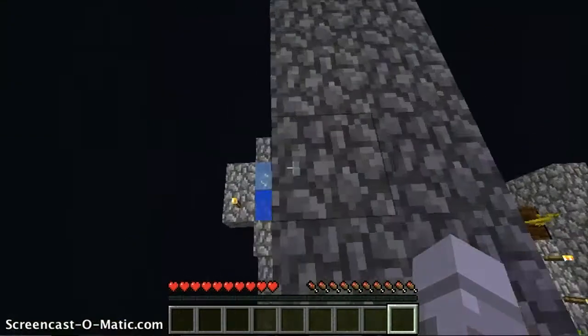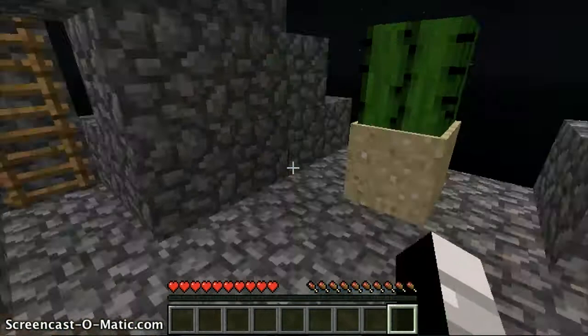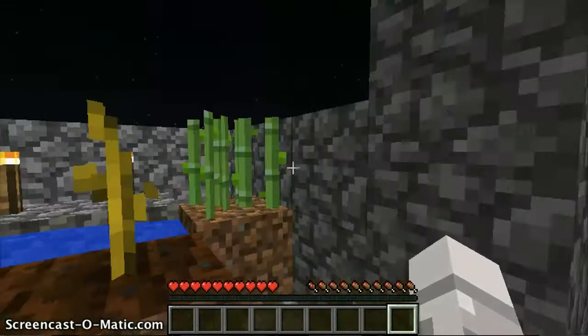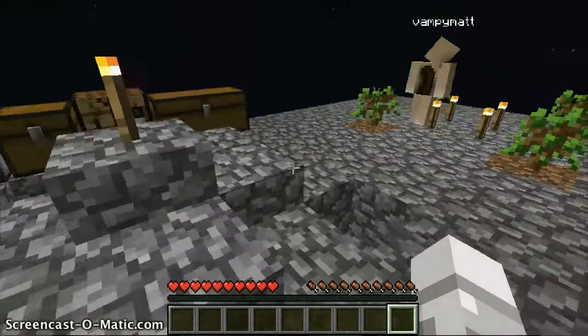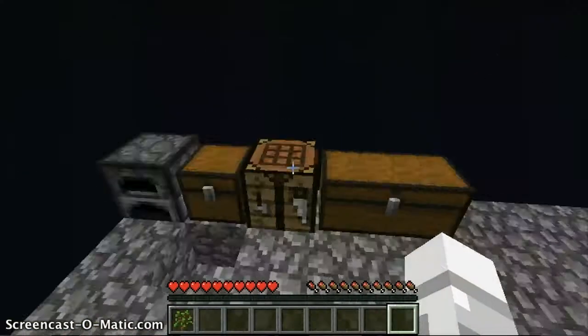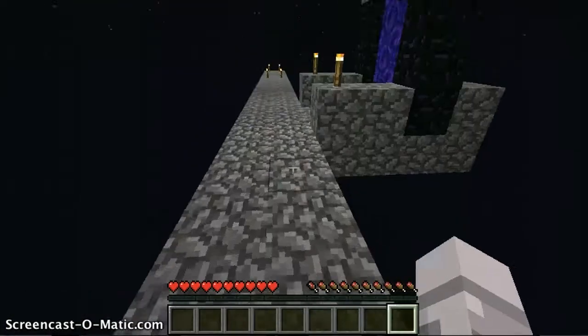We got some stuff done off-camera, don't hate us please. We were bored and had nothing to do, so we kind of improved our farm here. We got melons and pumpkins — these two are melons and that's pumpkin — and that's the sugarcane farming. The mob spawner, we edited that up a bit. We have another double chest. We organized our stuff a bit, got saplings going, and we also expanded our tree farm.